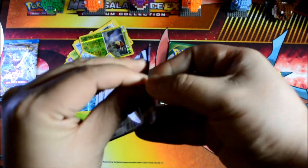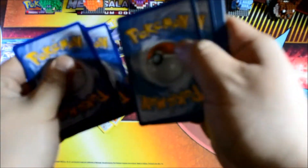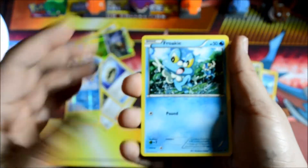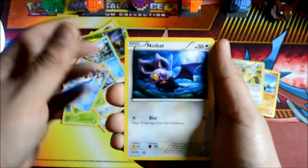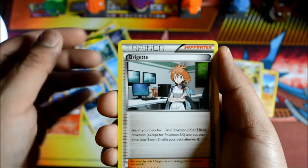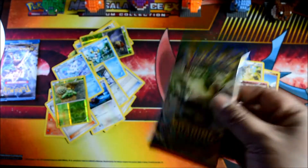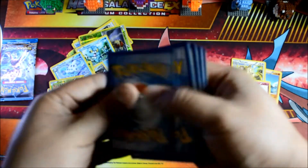Breakthrough — very excited. We got a Froakie right off the bat. I'm going to ask if that Mewtwo promo is worth anything because I don't think I'm going to get onto the scoreboard with this box. This is absolutely hilarious. Cool lava, Vanillish. We got a Bridgette, Cacnea Reverse Holo. What is going on? Guys, full art or a secret rare — I need to get onto the scoreboard. This is a riot.